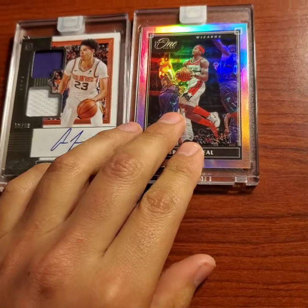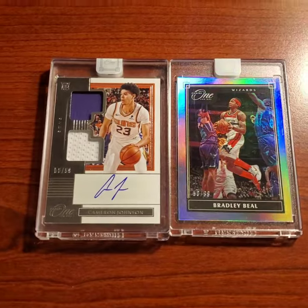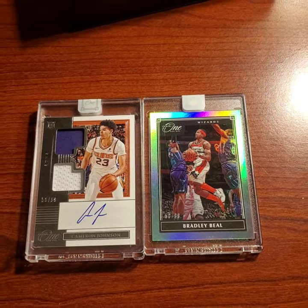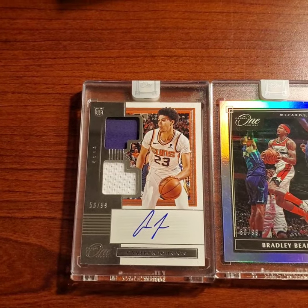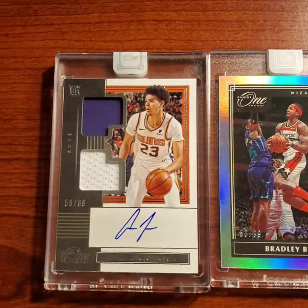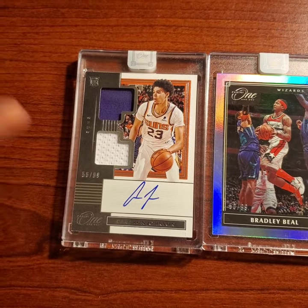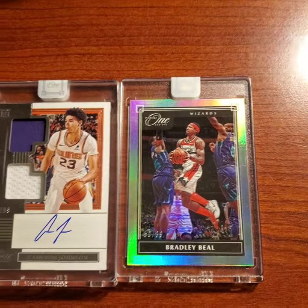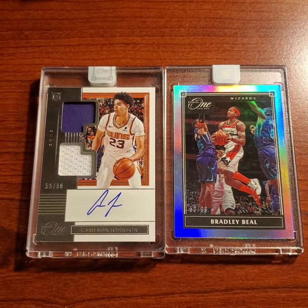That does it for this video. Overall, it's an okay box — not the best, but definitely not the worst. I've seen boxes where you get like a Kyle Guy as a base auto. Obviously we're shooting for a Zion or Ja Morant, but a Cam Johnson's okay. I would take a Bradley Beal over a Ty Jerome or Kyle Guy any day. So yeah, definitely not the worst box but far from the best. Thanks for watching, and we'll see you next time.